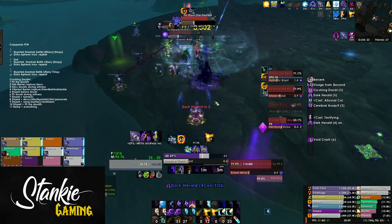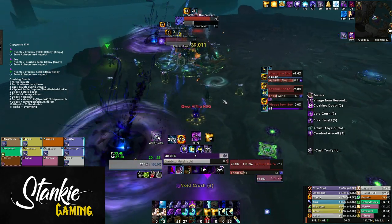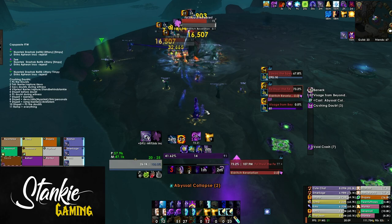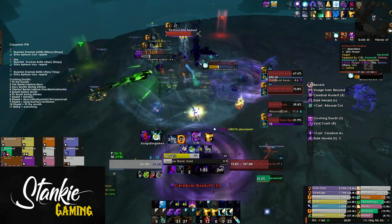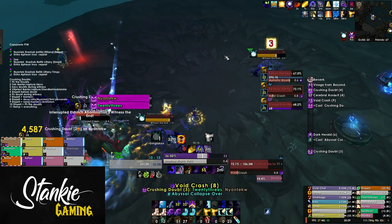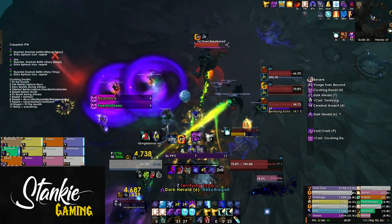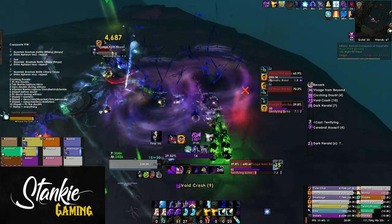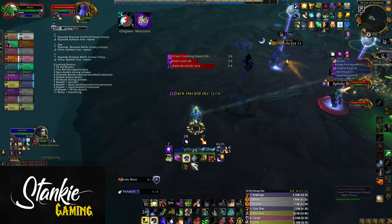When most players have around 7 stacks, pop Bloodlust. Push the Speaker to 75% first, then immediately swap DPS to Fathul. During the second Crushing Doubt, dispel the two players that got it and use raid cooldowns for the rest if possible. Make sure to nuke down the Visage so you don't get feared, but don't hard swap to a Visage unless needed — let dots and cleaves do the heavy lifting. After this push Fathul to 75% and start dispelling. Make sure everyone is dispelled before the first Witness the End. We had one healer coordinate when we let a cast go off — if he didn't say anything, everyone kept interrupting until he called it.